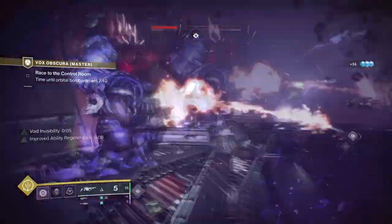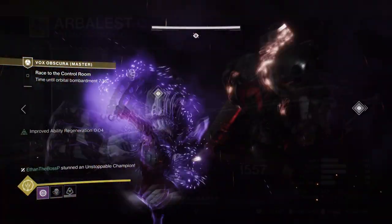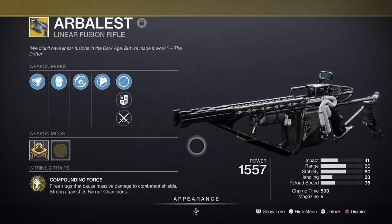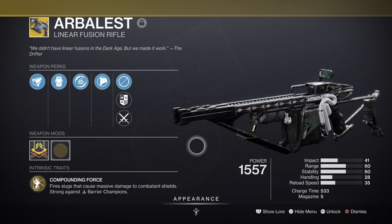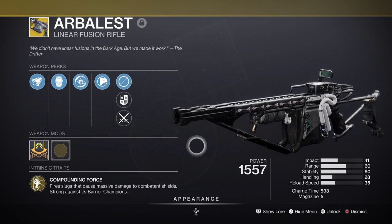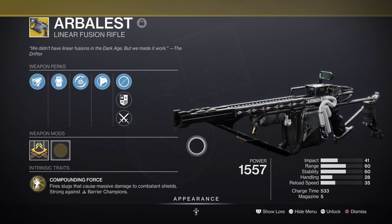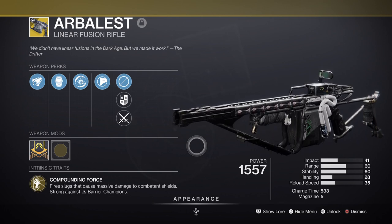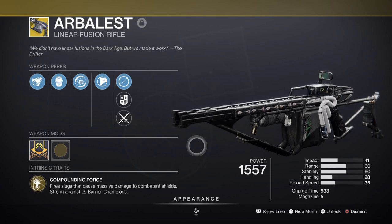For weaponry, you want weapons that are viable for any content you play. For primary, I have the Arbalest Linear Fusion, which is fantastic for stripping shields off combatants. On top of that, the Arbalest has a high damage multiplier which is great for saving heavy ammo against champions, and it also has the Disruption Break perk which increases kinetic damage for a few seconds after breaking a shield — very handy in team play. Make sure you have plenty of ammo finder mods for this weapon.